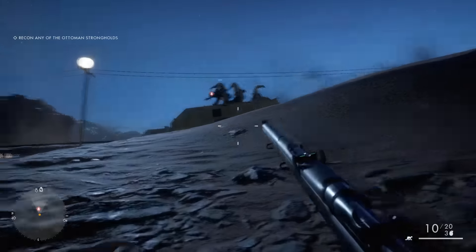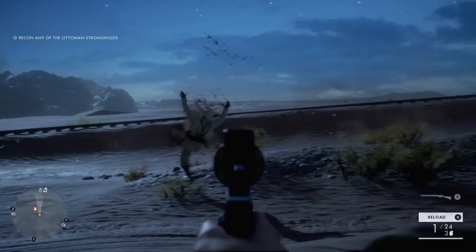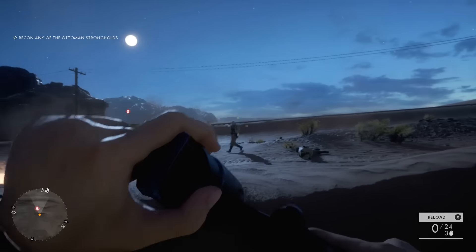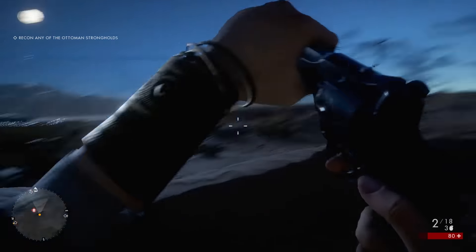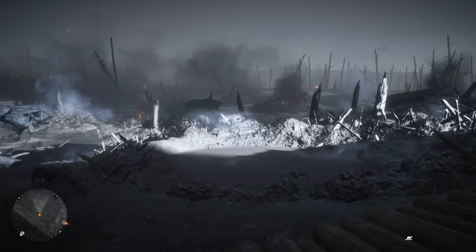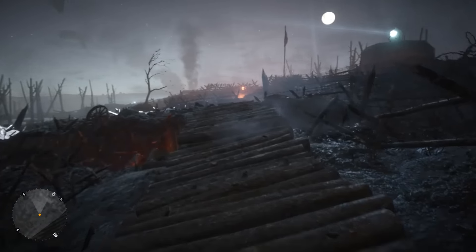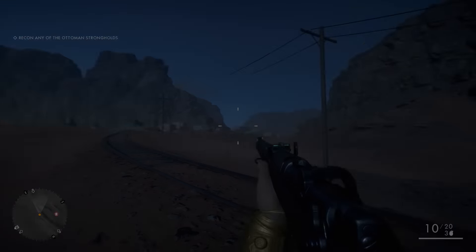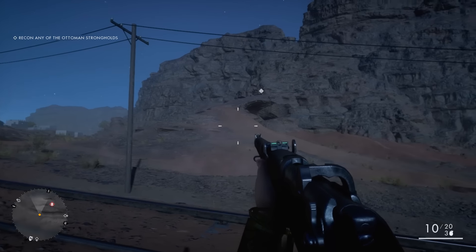Unlike in Battlefield Hardline and Battlefield 4, night vision didn't exist in World War 1. Soldiers had to rely on the moonlight, flares, starshells, spotlights, and tracer rounds. We've been able to glimpse some of this in Battlefield 1's campaign. In Friends in High Places, Blackburn crawls through no man's land avoiding spotlights, machine gun fire, and artillery. In Nothing is Written, Zara fights the Ottoman Empire at night on what is essentially Sinai Desert.